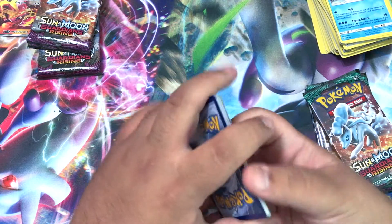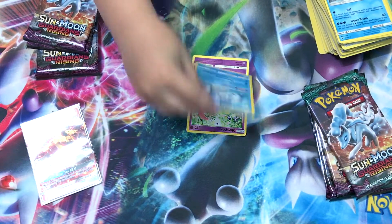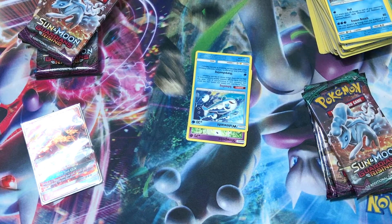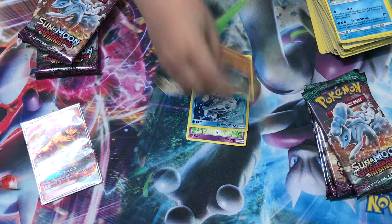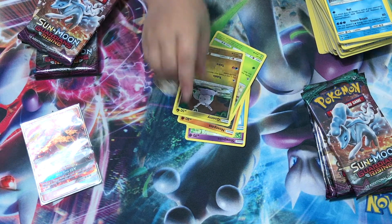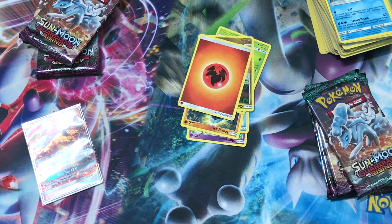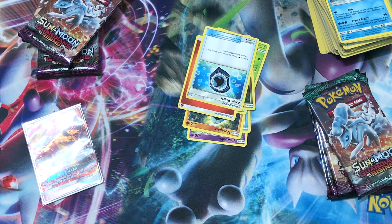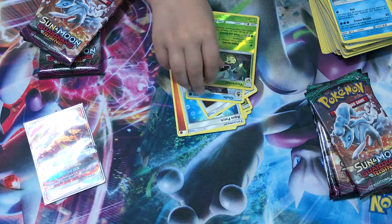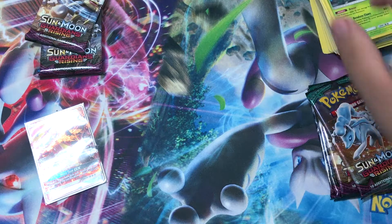I'll help this pouty face over here. One two three four, one two. We got Slowpoke, a Whismur, a Nosepass, a Wimpod, a Goomy, Fire Energy, an Aqua Patch, an Enhanced Hammer, Wigglytuff, reverse is a Victory Bell, and our rare is a Golisopod.